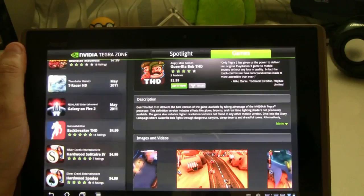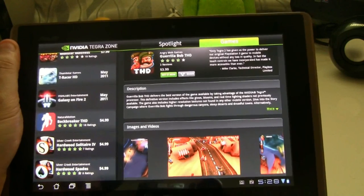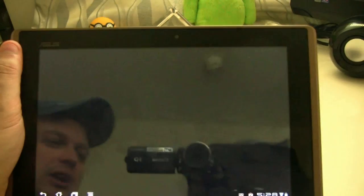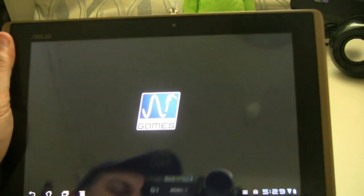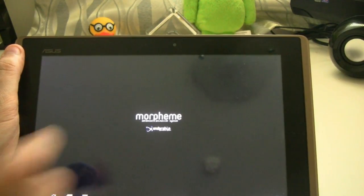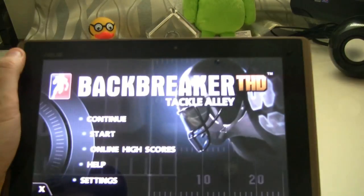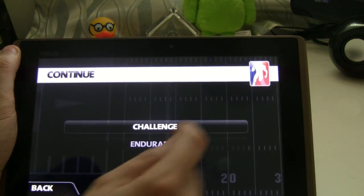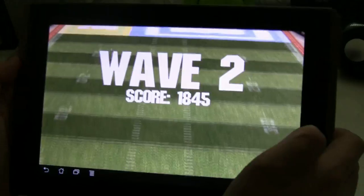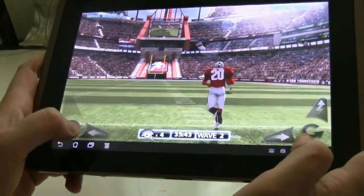For all the sports fans, especially American football fans, Backbreaker THD is the app to get — $4.99 on the Android Marketplace. I think it was one of the very first games showing off the performance of the NVIDIA Tegra 2 platform. It's from Natural Motion Games. It's a really fun application — I'm going to show you what it's all about as soon as it loads. It's just about scoring a touchdown.